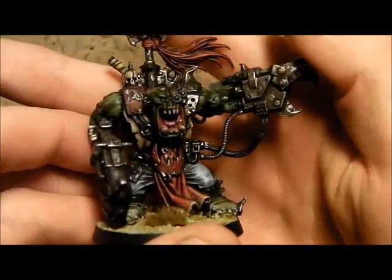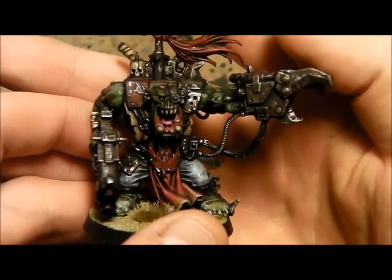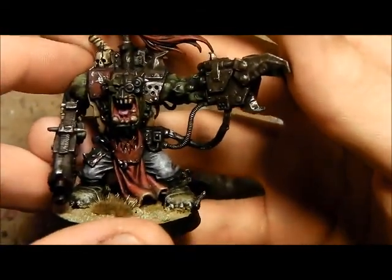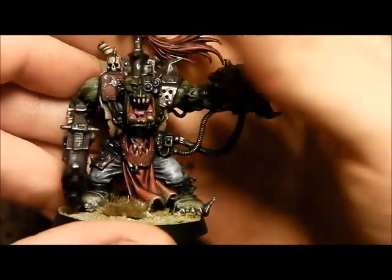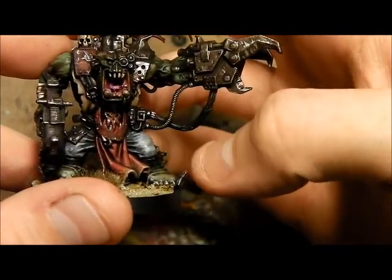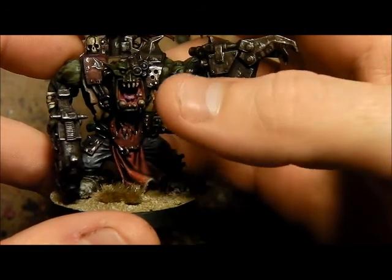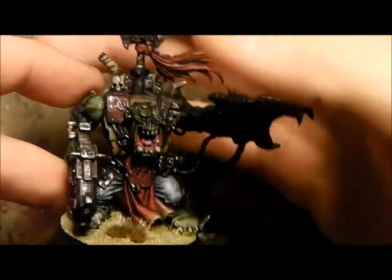Using Tin Bitz and Leadbelcher for the metal parts, washing it with Agrax. Trying a bit of a different Ork skin scheme with this one — gone for Castellan Green, Athonian Camoshade, and then up through the kind of yellowish-green layers. Different colours like Baneblade Brown and Mechanicus Standard for the trousers, then highlighted up. And then Khorne Red and Mephiston Red, along with some Runefang Silver to do a bit of chipping.